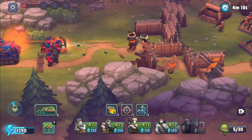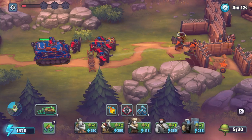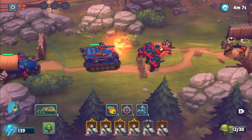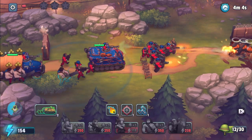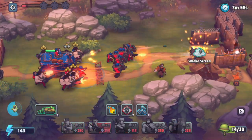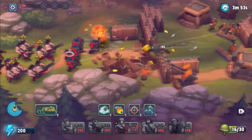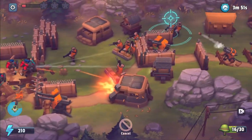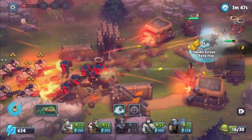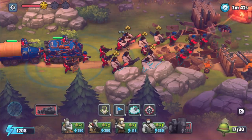It looks like the APC shoots as well — I'm not sure about the damage, I should have checked that, but it does the trick. You have more units and you can get them as veterans — that will be something to try. Let's use a focus fire and spawn every big gun to get through this base as quickly as possible.